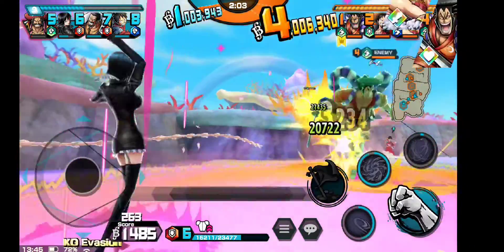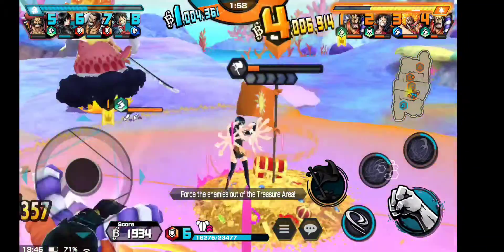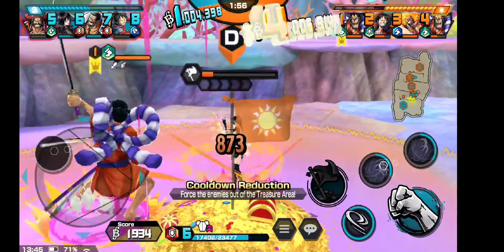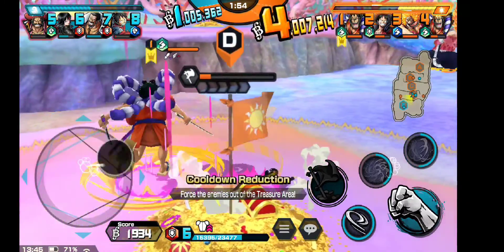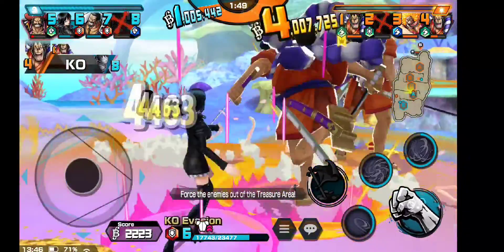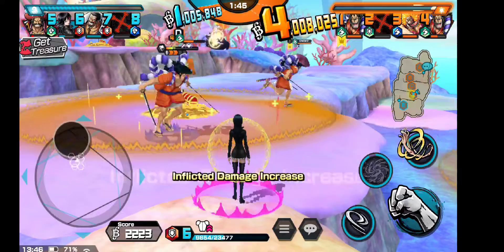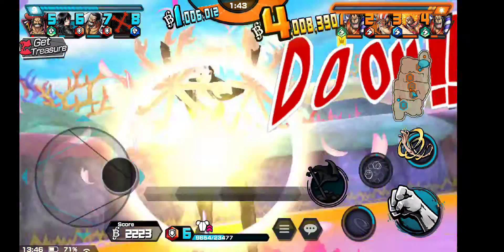Let's dodge — skill two. He dodged it. Skill one. I'm gonna kill for a sec. Okay, let's get it — attack. Dodge. Dodge. One. Two. Dodge. Skill one.